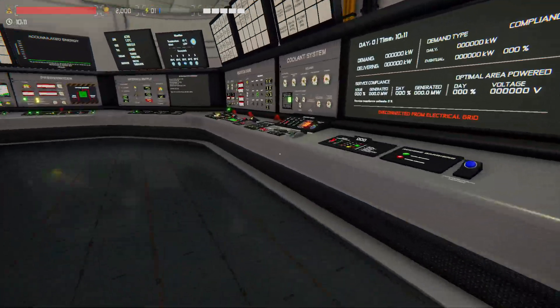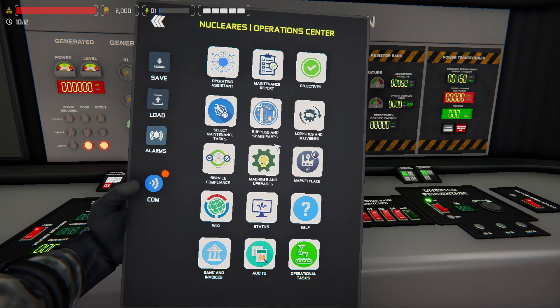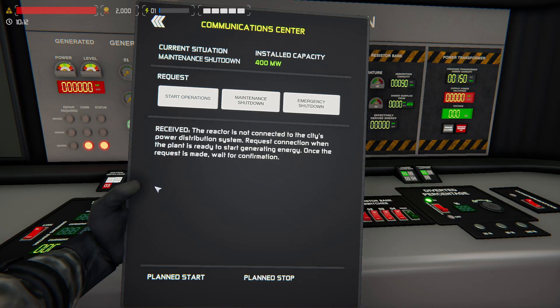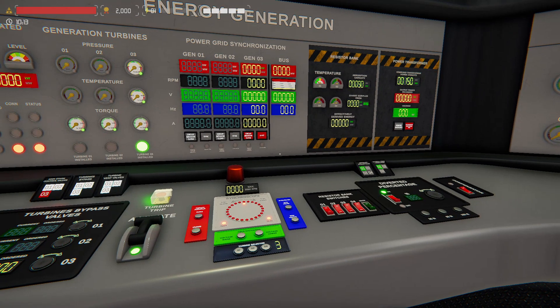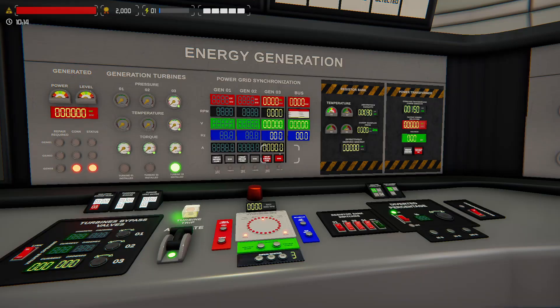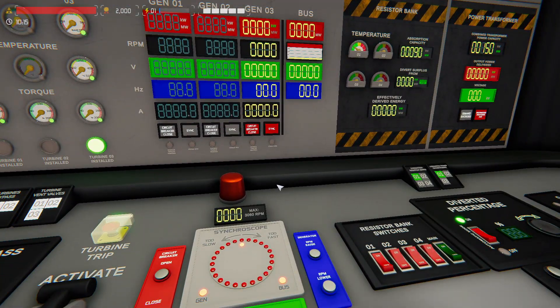We need to let the city know we're ready to send electricity. We hit Tab, go to communications, and request to start operations. The city responds confirming our request and will tell us what time we can start — it's always the next hour. If I requested at 10:59 it gives me 11:00; at 10:01 it gives me 11:00. The turbine takes about an hour and a half game time to spin up and reach 3060 RPM, which is the frequency we need to sync with the city grid.